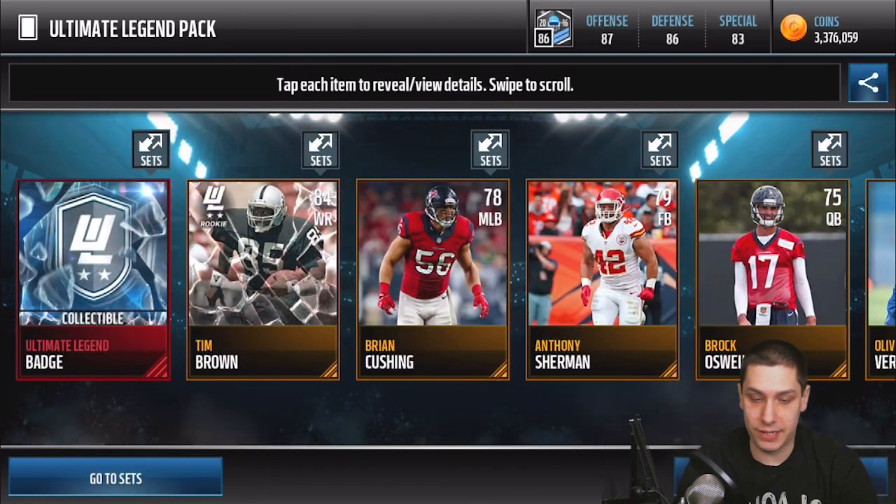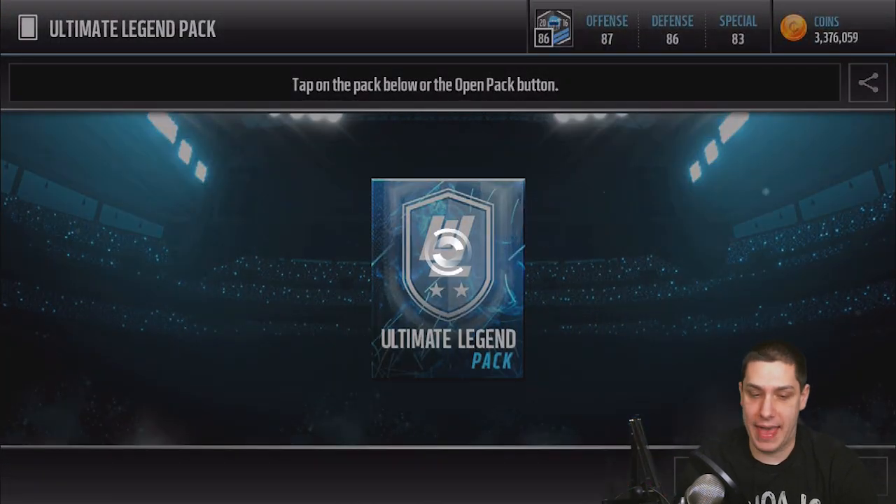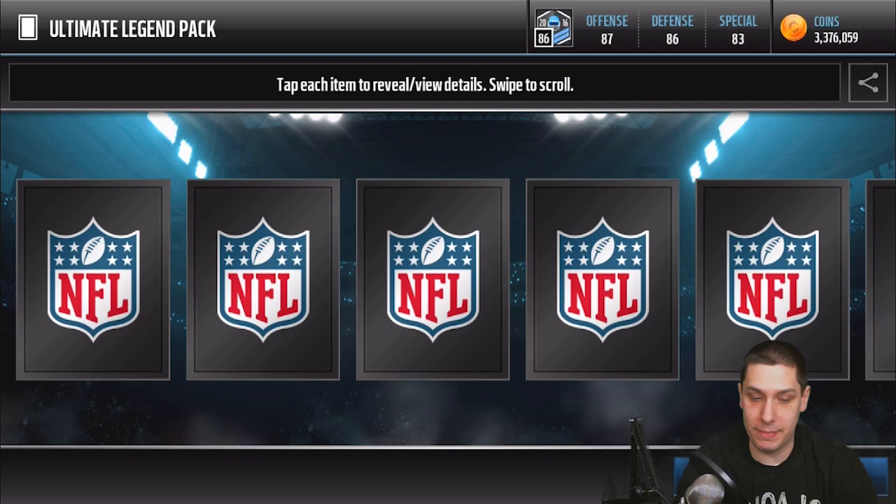Damn, these things are getting brutal. We're just getting gold legends every freaking pack. We need something better than that. Come on — give me something, EA. Please.